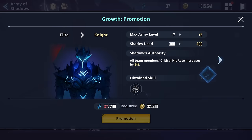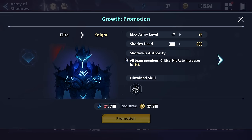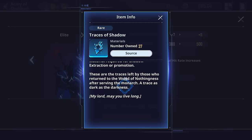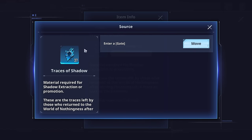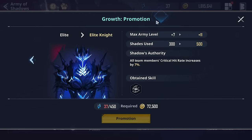Ranking up also gives shadows different skills. For example, the Blade Axle skill appears to be obtained from becoming a Knight rank. It will take a lot of resources — the sources are gates and story. Those are the two main ways to get all shadow resources as of right now, and it will take a hefty amount of gold.